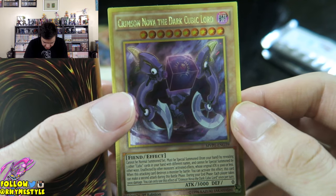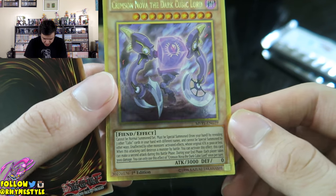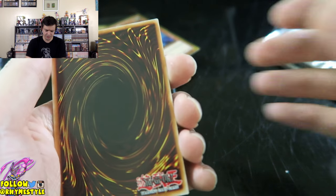And we got Crimson Nova the Dark Cubic Lord — again from the movie — super shiny and gold, first edition. They're all first edition. I think they only sell these boxes as first edition.